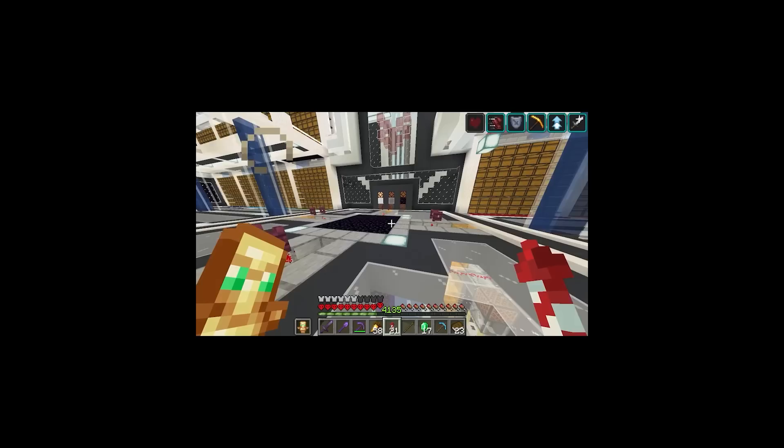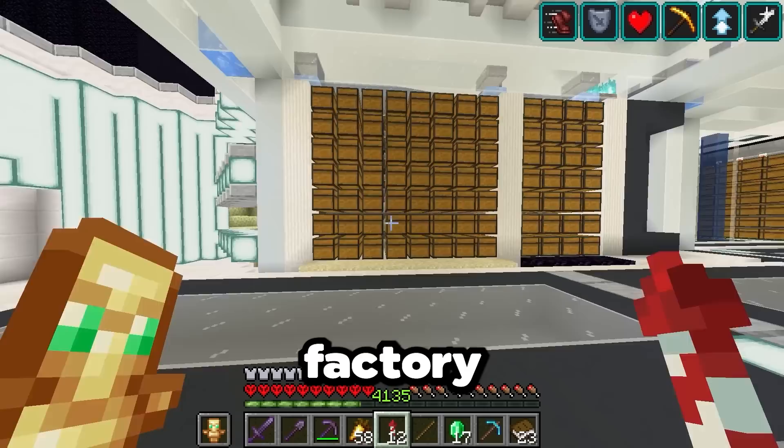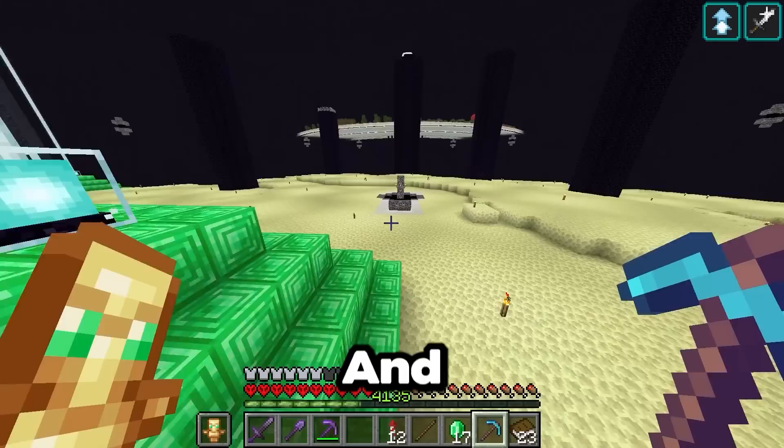Obsidian, glass, and nether stars. I have one obsidian farm here that's really slow, and a faster one here in the nether, but it requires gold to trade with the piglins. As for glass, my concrete factory already produces basically infinite sand, which I can then smelt with my super smelter down here.